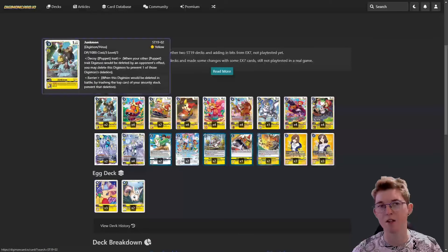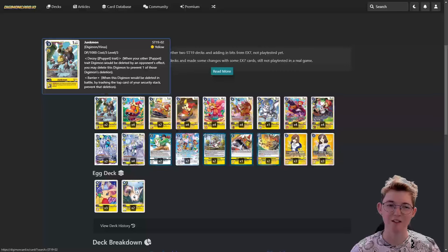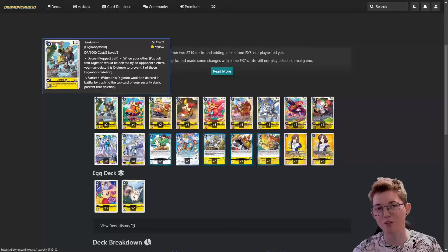Onto the main deck - I have two of the starter deck Junkmon. It's pretty decent, I like the art. I've kept it in because Orisa in Digimon Liberator has Junkmon, and it has the decoy ability and of course the barrier inherited ability. Barrier means if this Digimon would be deleted in battle, you can trash the top of the security stack to prevent that deletion. It's not as good as the rest of the deck, but it's kind of there because it's cute and it has that decoy ability - in this deck there's a lot of puppet trait Digimon deletion, so you can use this as a decoy. Otherwise it's not as useful as the other cards in the deck.